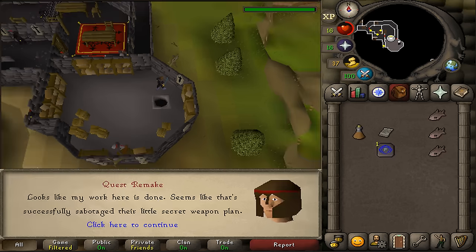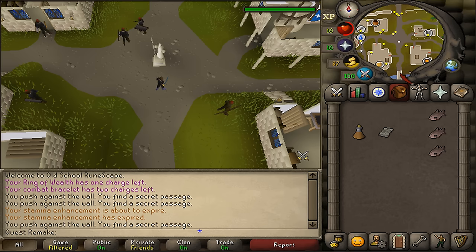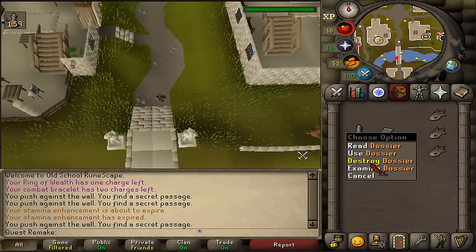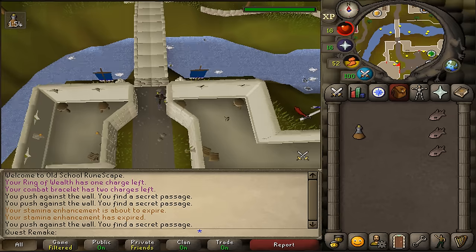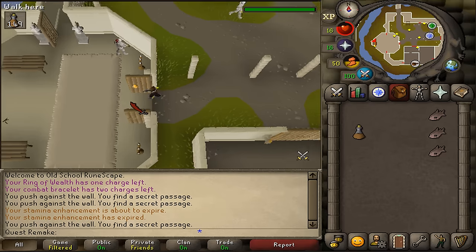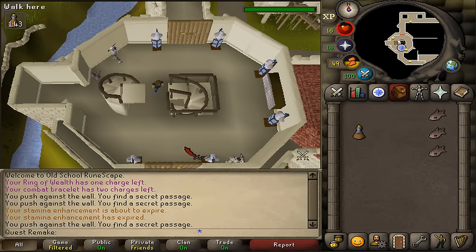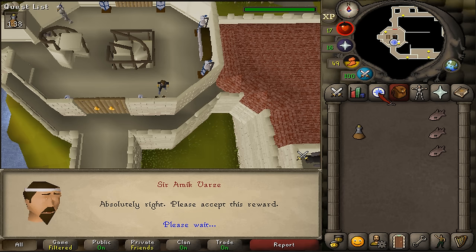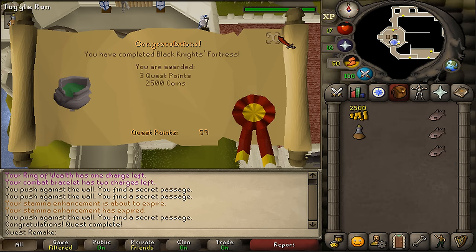Once the cutscene is over, return to Falador and talk to Sir Amik Varze to complete the quest. Congratulations — you've completed Black Knight's Fortress! You are awarded 2500 GP and 3 quest points.